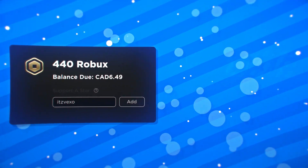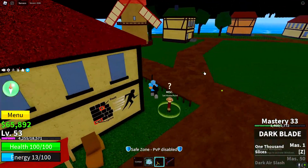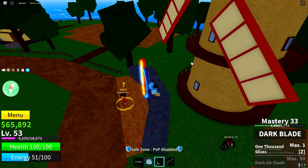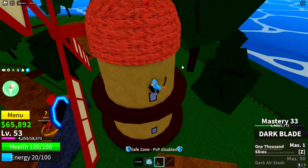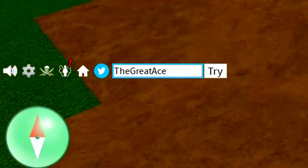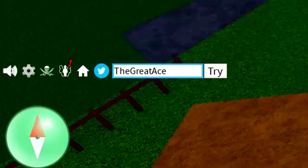Let's get started by redeeming all of the codes. You've got loads of codes to redeem. I'm going to start by redeeming the oldest codes and then slowly move up to the newer codes, so just keep that in mind. Let's open up the code menu and redeem them in order from oldest to newest.